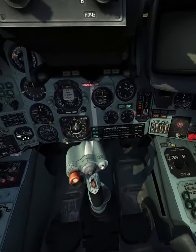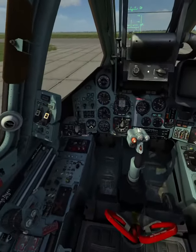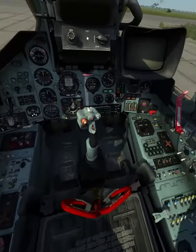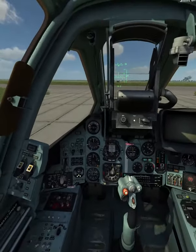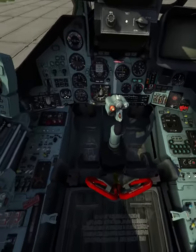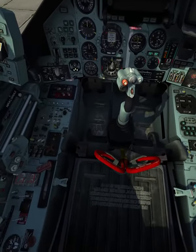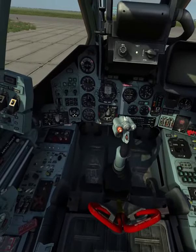Off the lower left corner of the TV display is the engine gauge, with needles marked 1 and 2 for the two engines. When an engine is being started, one of the two green lights below the gauge will light. Once the light turns off, it indicates that the engine is ready for operation. In the lower left corner of the dash is an aircraft symbol that indicates the status of your flaps, landing gear, and air brake.